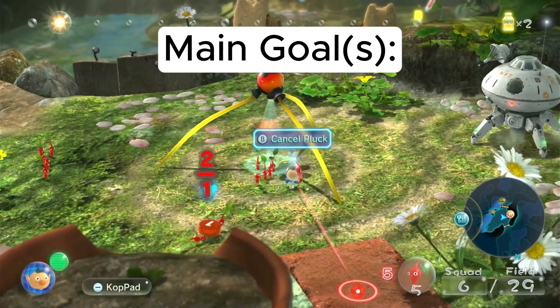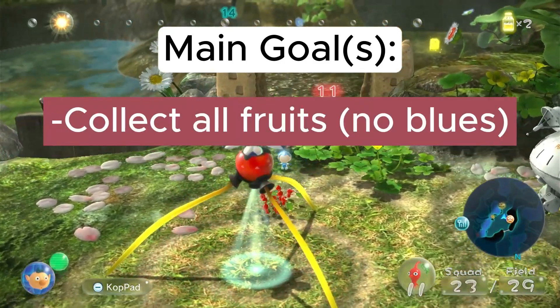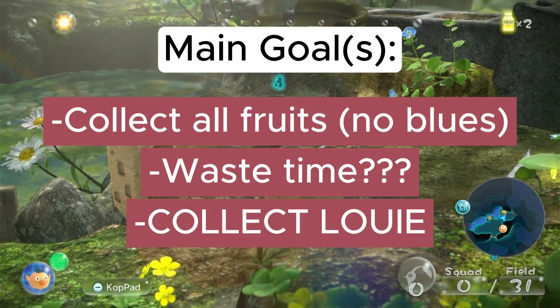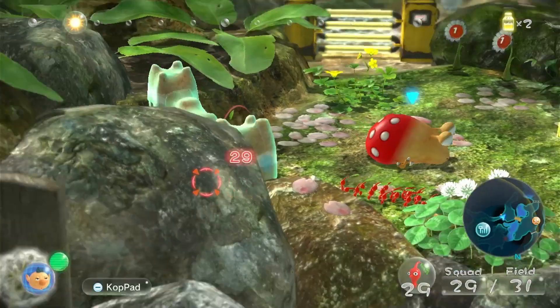The main goal of this playthrough is to collect all fruits except for the ones that require blue Pikmin. Then I just need to waste days until I have one juice left, and at that point I'll collect Louie and leave him with no juice to steal, which will hopefully softlock the game.